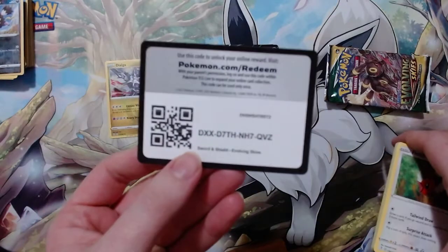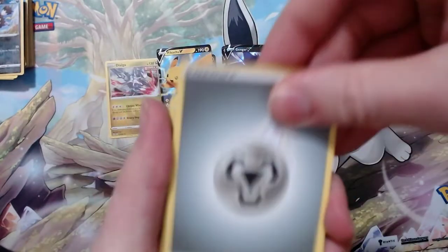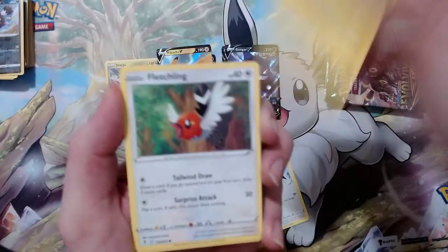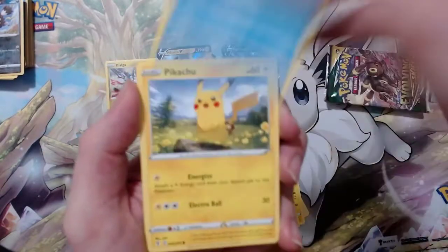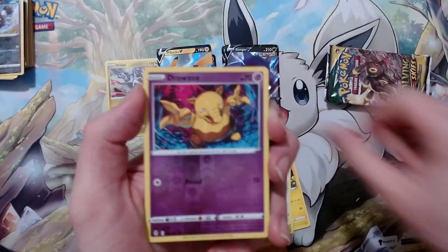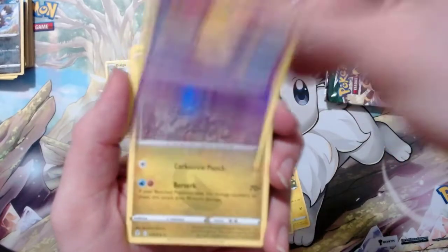Opening Evolving Skies: Steel Energy, no hit. Got Fletchinder, Fletchling, Tentacool, Pikachu, Lillipup. Got a Drowzee reverse and a Talonflame.